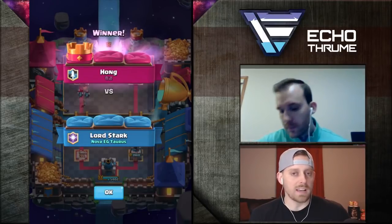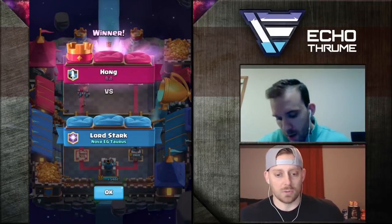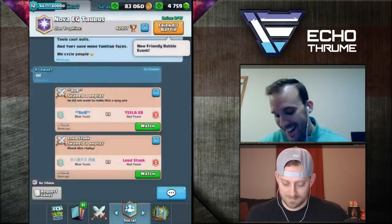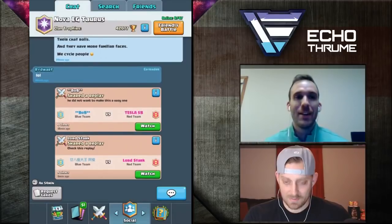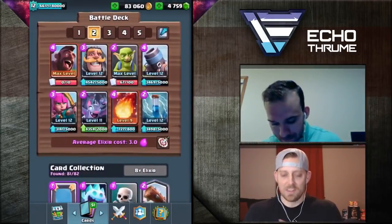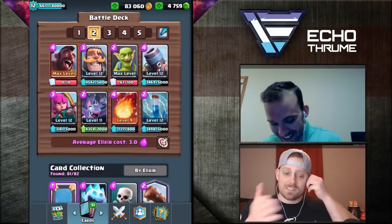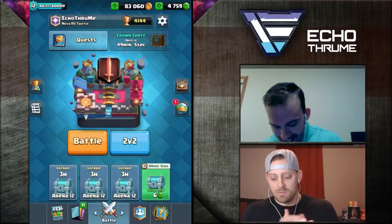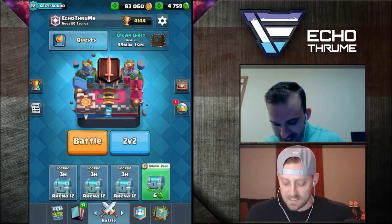Do you want to guide me through a live battle, or do you want to go into another one yourself? Why don't you go ahead and jump into a match and I'll spectate you and we can walk through it. All right — it'll make you look good! So I have the deck ready to roll. This is the deck I'm going to be using right here. I'll go in on ladder pretty low — 4,144 right now, right at the beginning of the season. Are you ready to spectate? Yep, I'm ready.